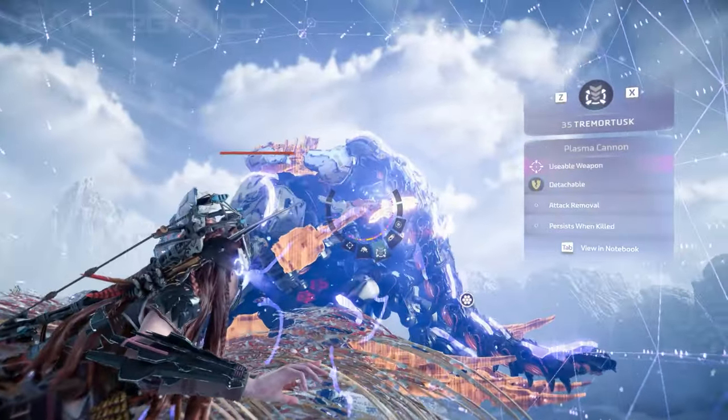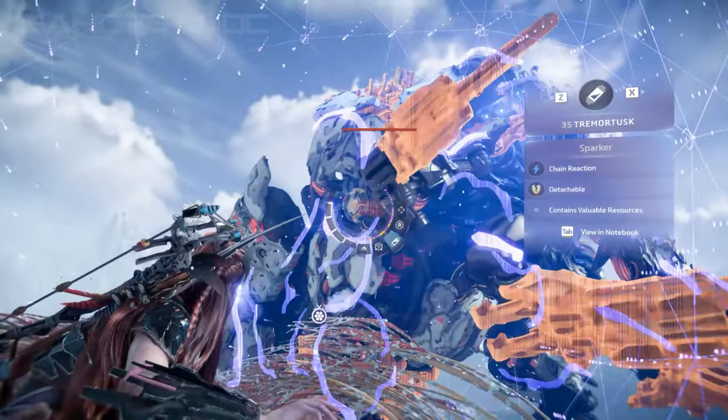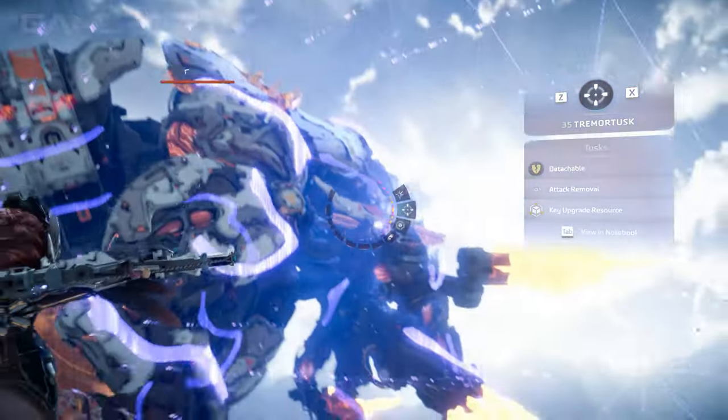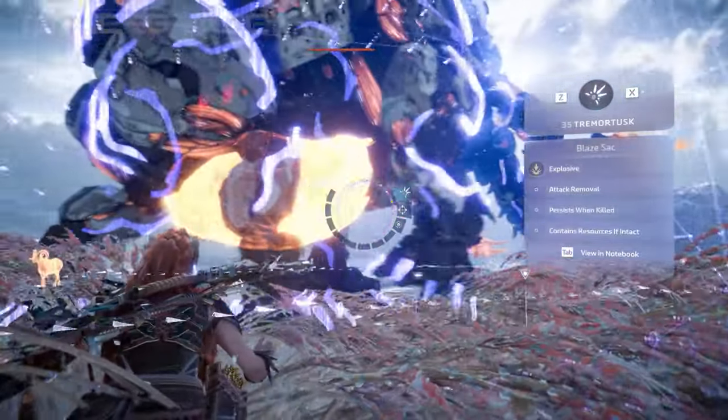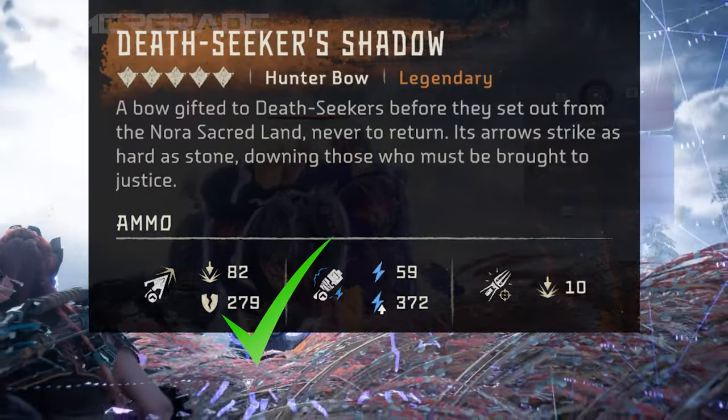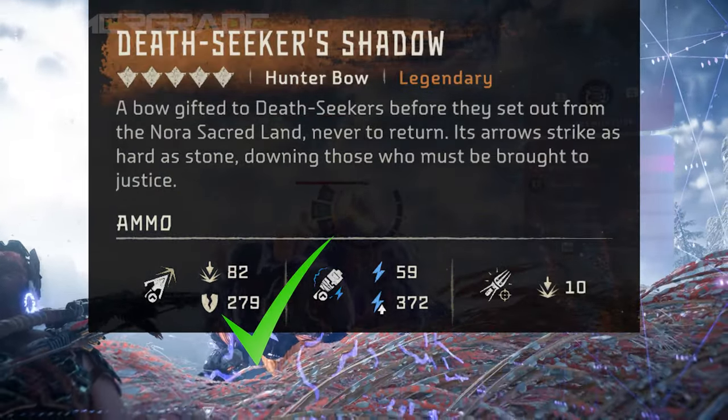Bear in mind, if the impact damage rating of a weapon is higher than its tear damage rating, components will always be destroyed rather than removed. So if your goal is to successfully tear off components for resources, check that the tear damage rating of your weapon is much higher than its impact damage rating.